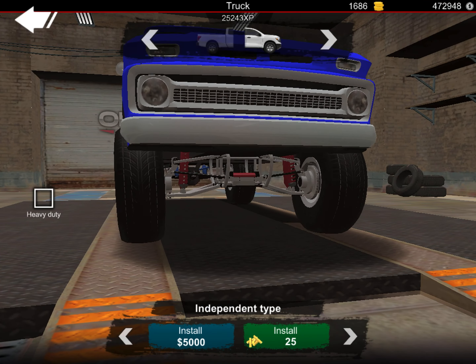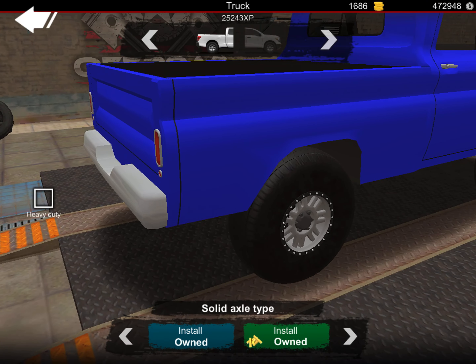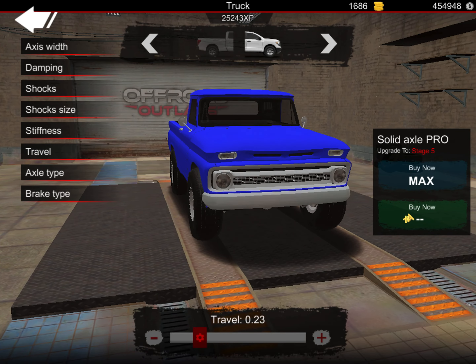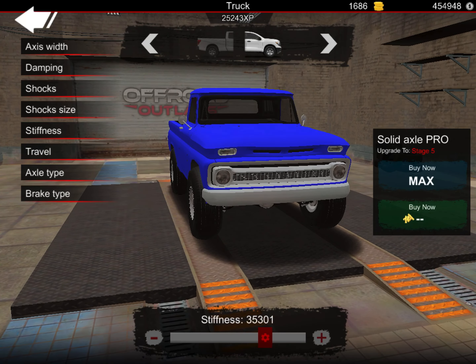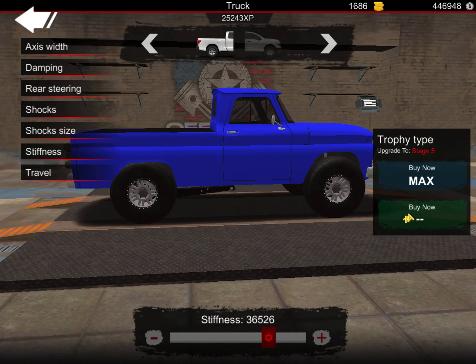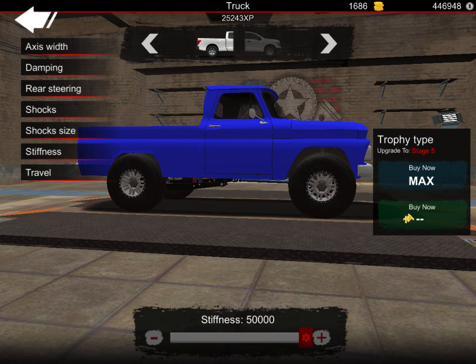For tuning, I'm going to change the suspension. In the front, I'll probably just leave it solid axle type, and in the rear I'll set it to trophy type because it puts it back a little bit. In the front I'll put a solid axle pro. I'll put the travel all the way down, stiffness about 36. Same thing in the rear — travel all the way down — and then stiffness up a little bit more. I'll put the stiffness all the way up.